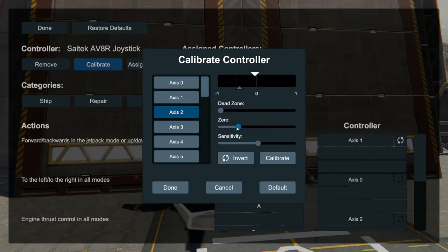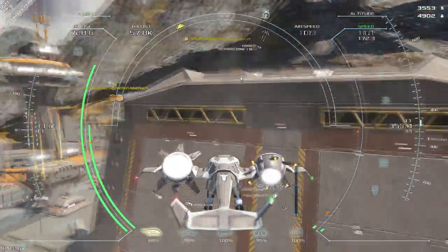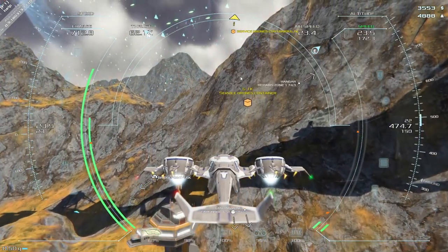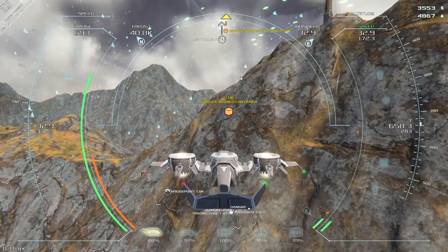Here I am trying to calibrate the throttle axis. The game gives you a lot of options: dead zone, zero point, and sensitivity, so you can tune it exactly how you want, plus inversion. What I ultimately decided on was a dead zone and moving the zero point so that more of the throttle was devoted to positive thrust - upward thrust, since the ducted fans are vertically oriented. I don't need much of my throttle devoted to downward thrust. The dead zone is important so you can actually hit zero on the thrust and land or taxi properly.